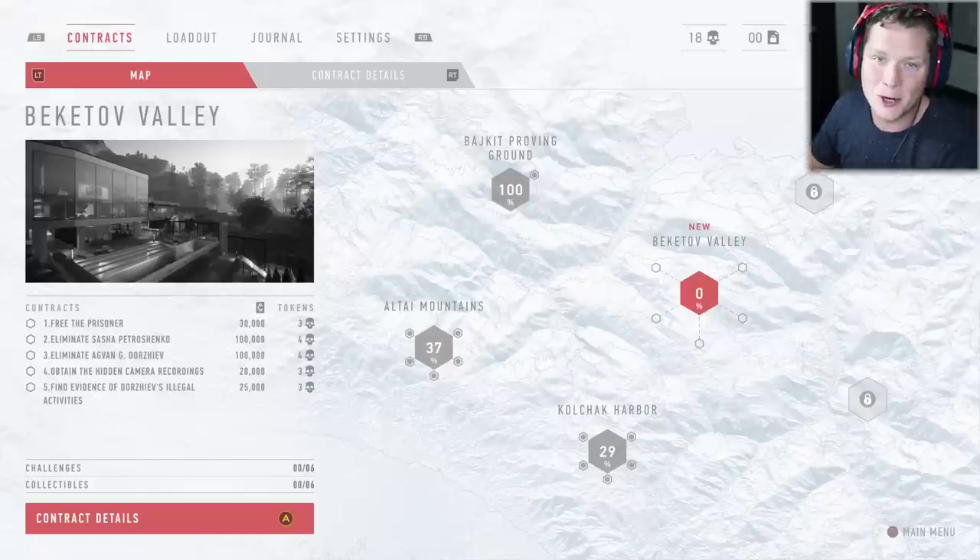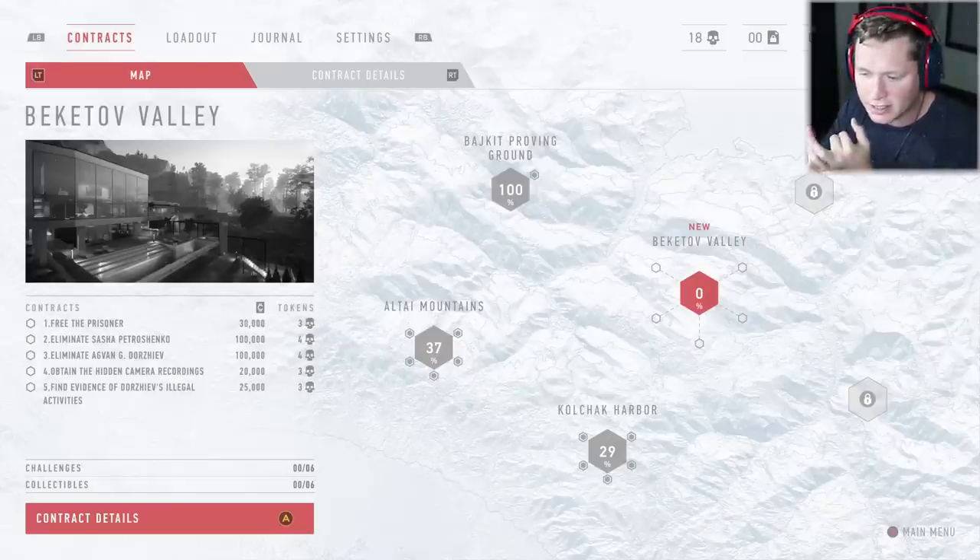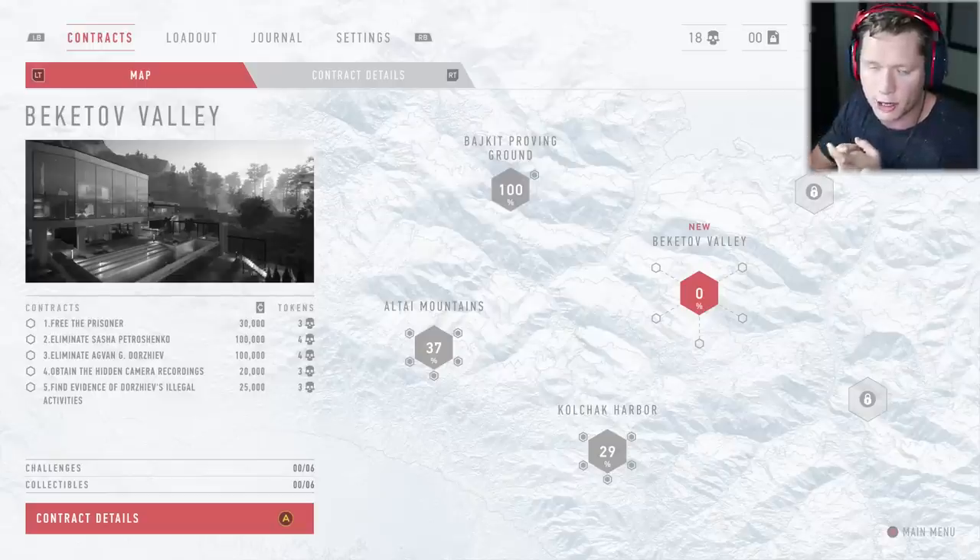Welcome back to Sniper Ghost Warrior Contracts. Today we're moving on to our third mission here in Beketav Valley, and as always we've got five objectives: free the prisoner, eliminate Sasha and Agvon, obtain the hidden camera recordings, and find evidence of the illegal activities.